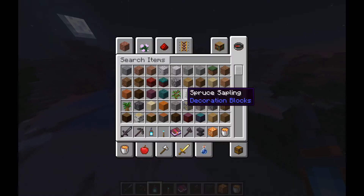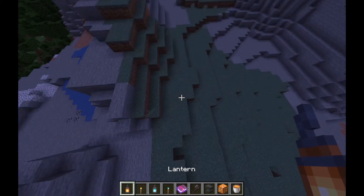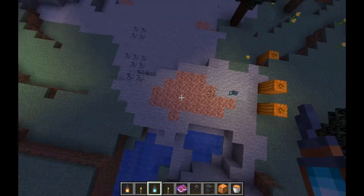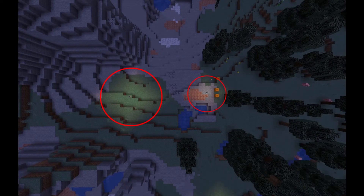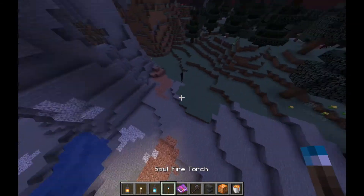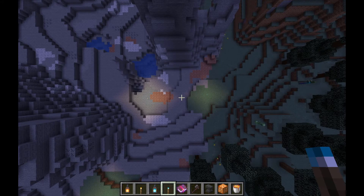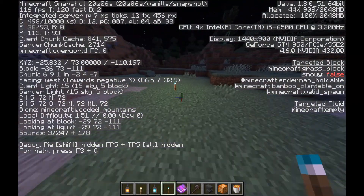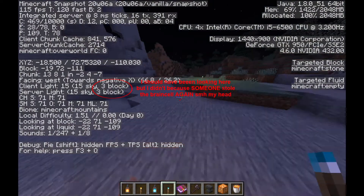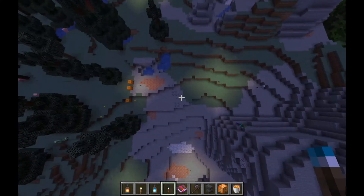Let's real quick compare some light outputs. So this is a regular lantern. Put a soul fire lantern all the way over here — that definitely looks dimmer. Regular torch, soul fire torch. I think the soul fire lantern is definitely dimmer.